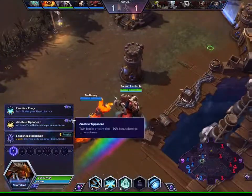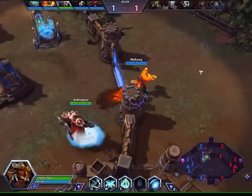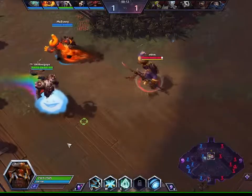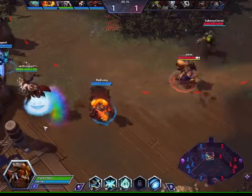At level one I'm going Amateur Opponent. What this does is it deals 150 bonus damage to anything that's not a hero — so structures and mercenaries. That's going to be really helpful.